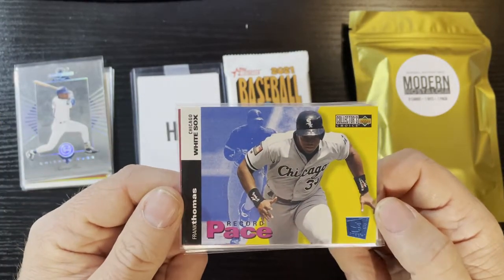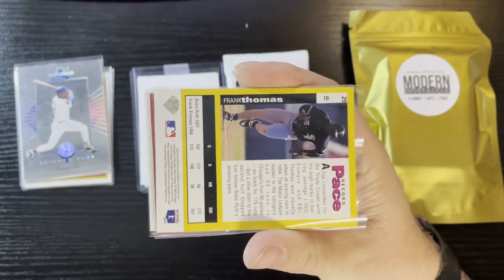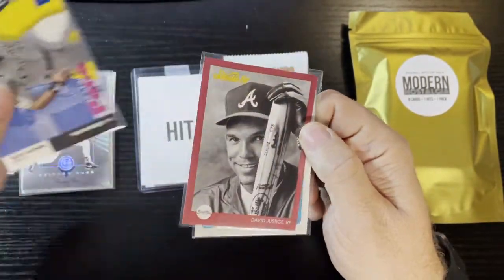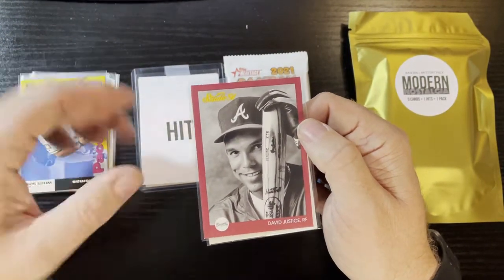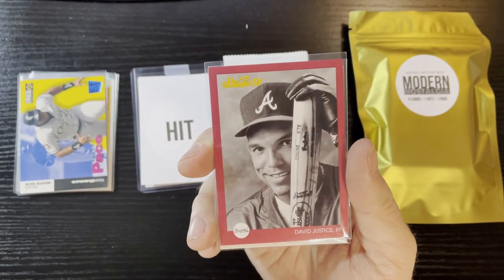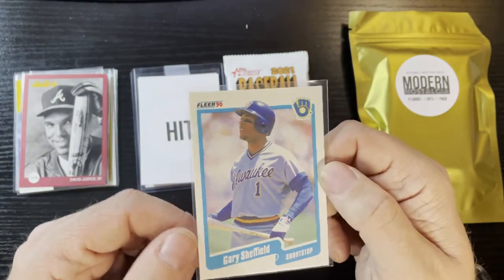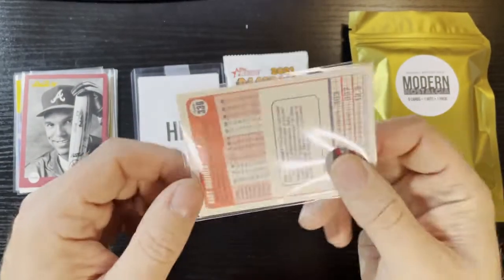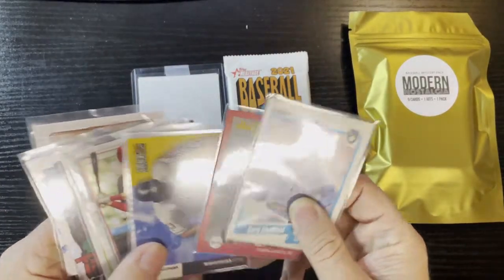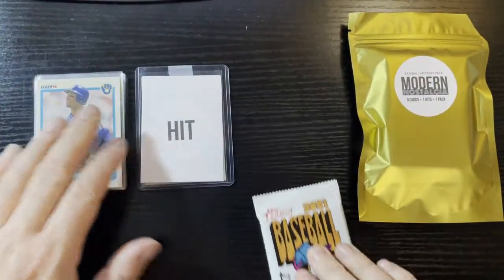Up next Frank Thomas, The Big Hurt — those '94 Collector's Choice. Record pace, I just got a Griffey of that one, and now we get a Frank Thomas as well. Up next Dave Justice from those dreaded '91 Studio — I don't know, they're just blah. David Justice of the Atlanta Braves. Final card is Gary Sheffield, 1990 Fleer, Milwaukee Brewers. Let me know what you thought.